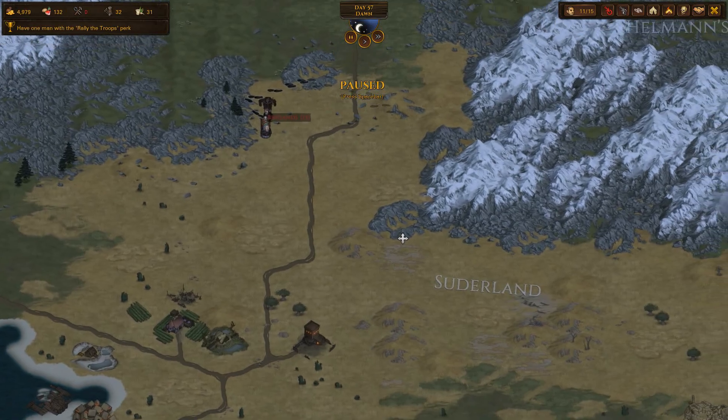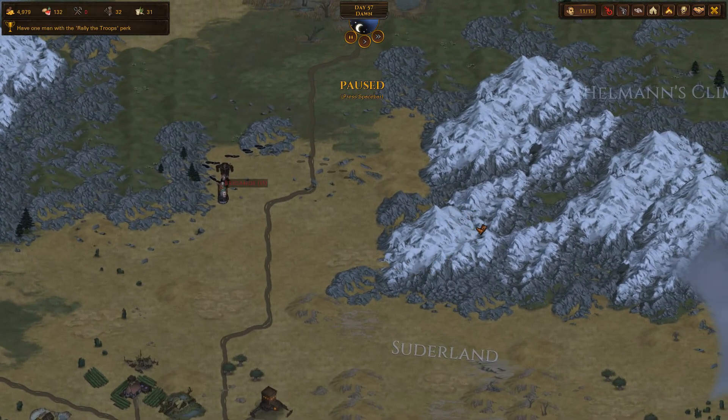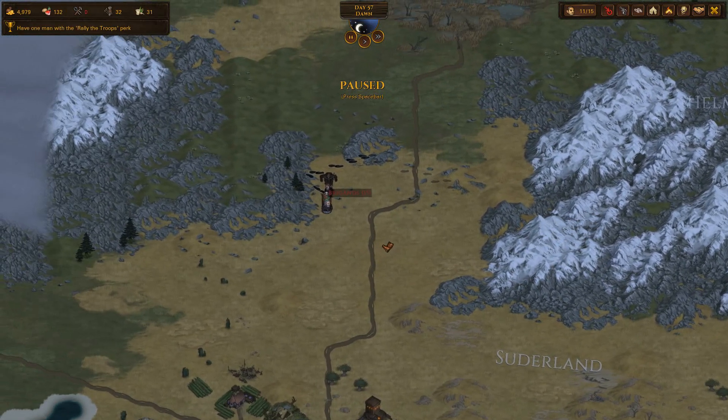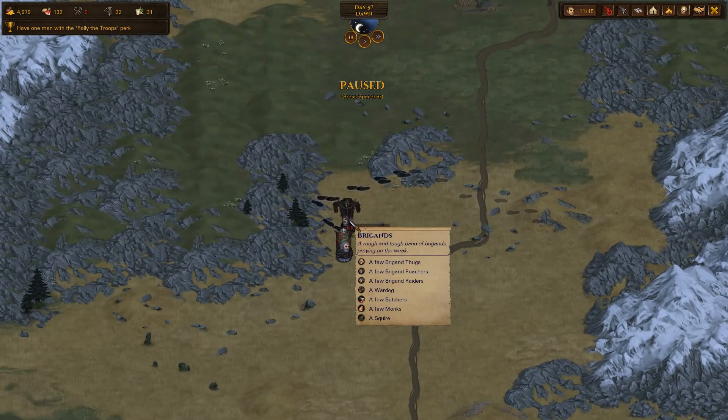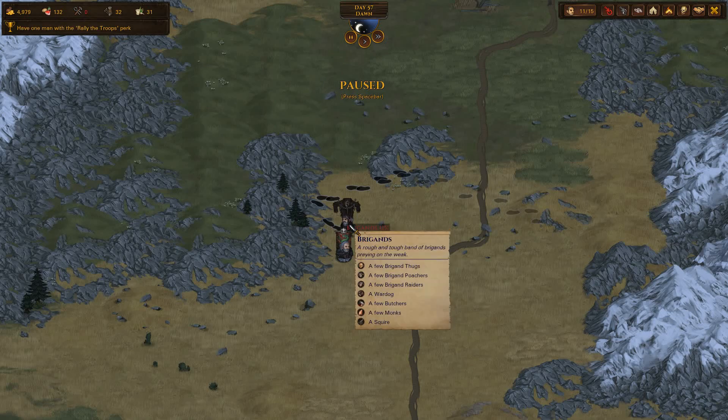Also, at the end of the previous episode we spotted some tracks here in the mountains and I managed to find the group, so that's where we gonna start today. It's nothing super special - there are a few raiders, but there is also a squire which is probably the most important person in this group. Squires can have some decent gear, but they're also pretty tough, so we'll see how we can handle this fight.